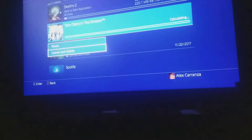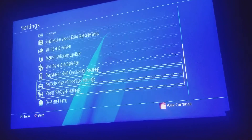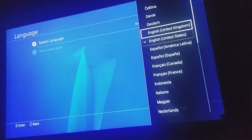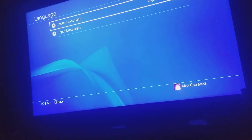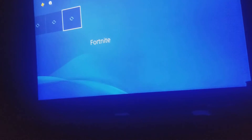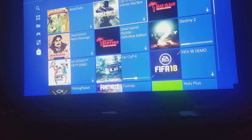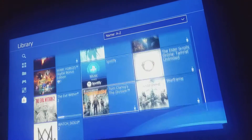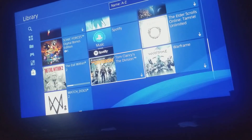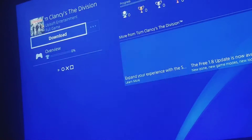Okay, it's calculating — cancel and delete. Spam circle, go to settings, go down to language, and set a language other than yours — United Kingdom. Go to library, go down to purchased, Tom Clancy's The Division. See right there — full game.